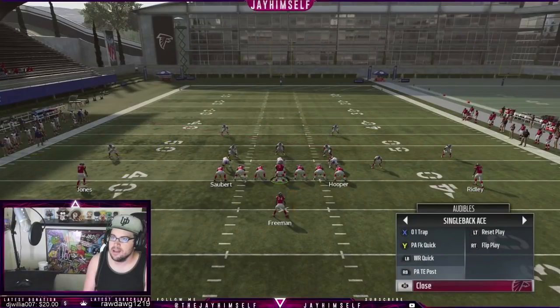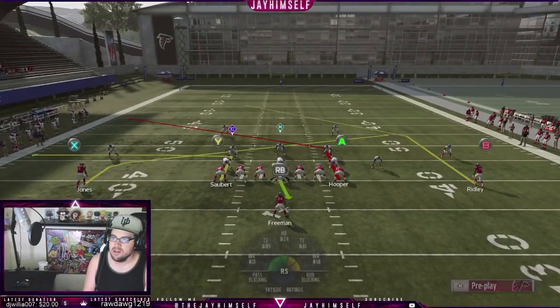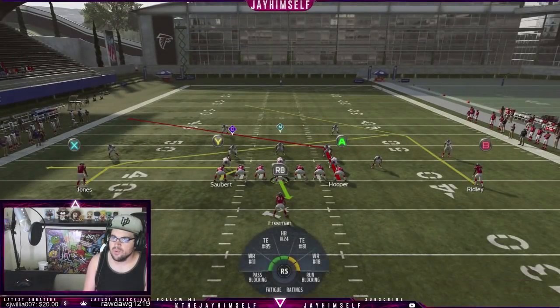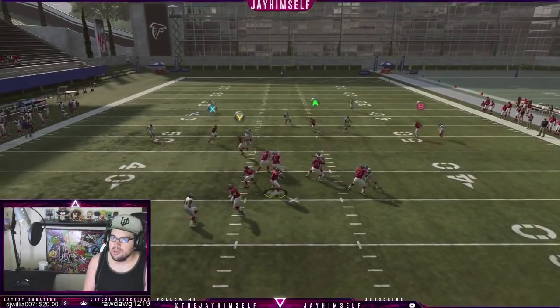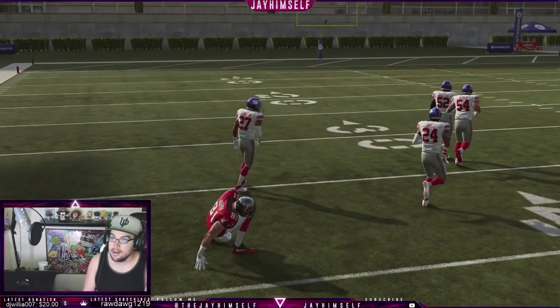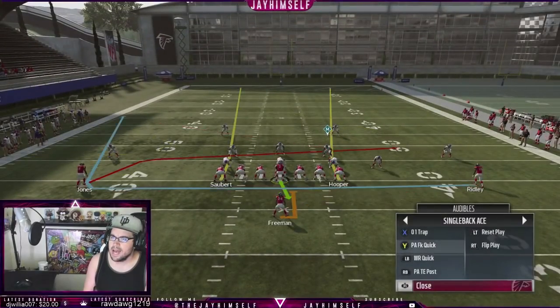The next play we like — if we think they're going to blitz, we run it with X on a slant. If we don't think they're blitzing, we put Y on a zig. The block should open — we've got a lot open right there: tight end, then that post kind of hot. If you think they're going to blitz, we're going to be running the ball.